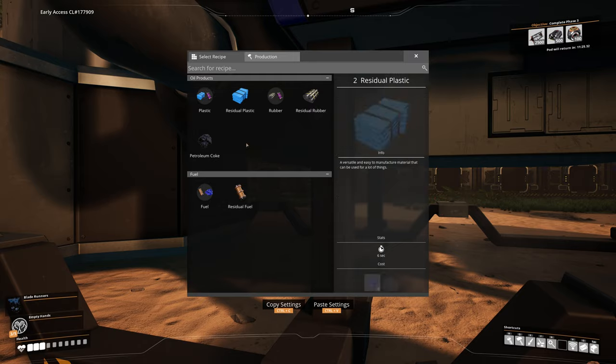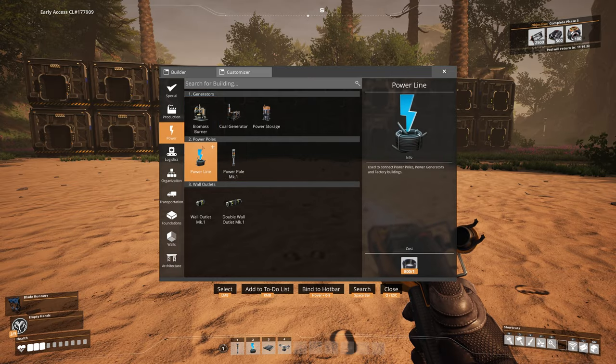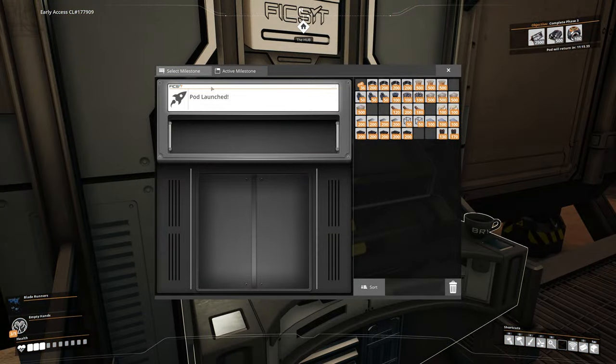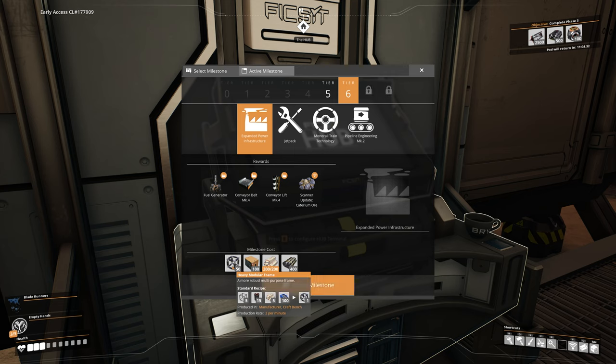You can do a lot of cool things with this — we can make plastics, petroleum coke, residue, and fuel. If we go back into power, we haven't unlocked fuel production yet because I need computers and heavy modular frames, so that can wait for another episode. But today we need to get plastic and rubber up and running.